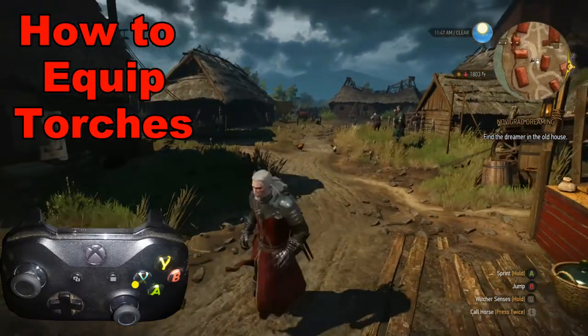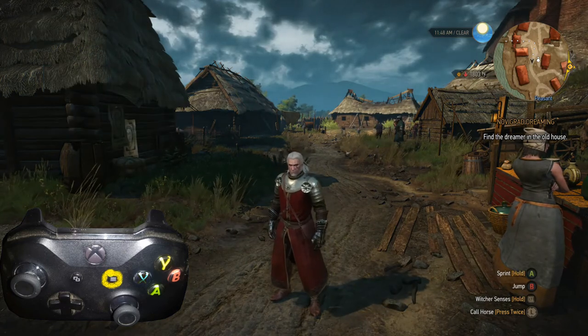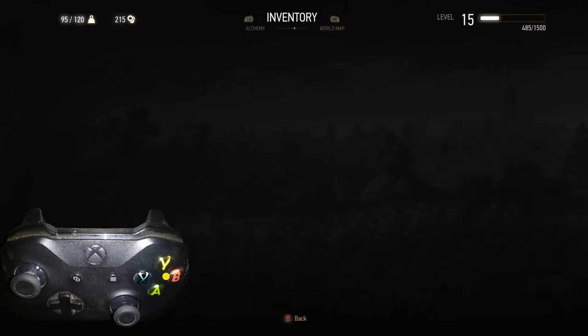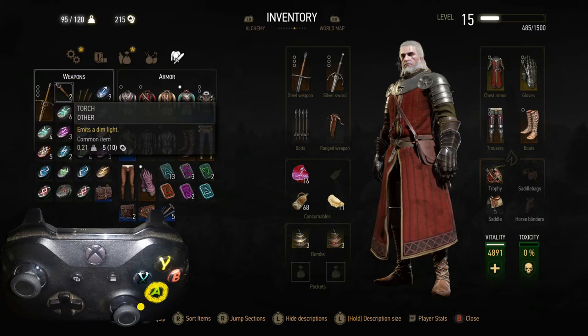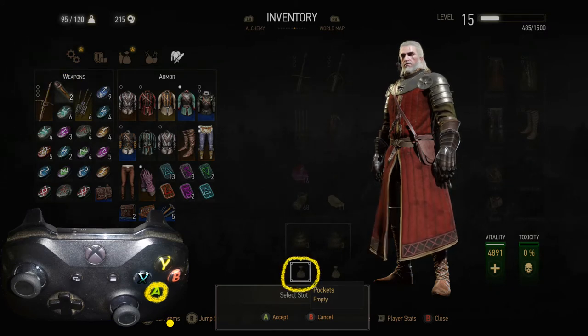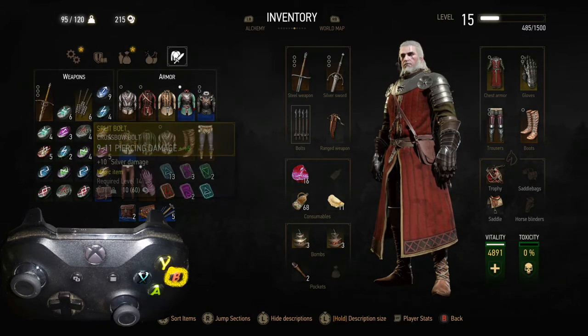To equip this, we're going to go ahead and hit the pause button right here. Once we're in that screen, what we're going to do is look for the torch, which happens to be right here. We're simply going to select that with A, and that is going to show up in one of these four slots right here. Then we'll go ahead and back out with the B button.